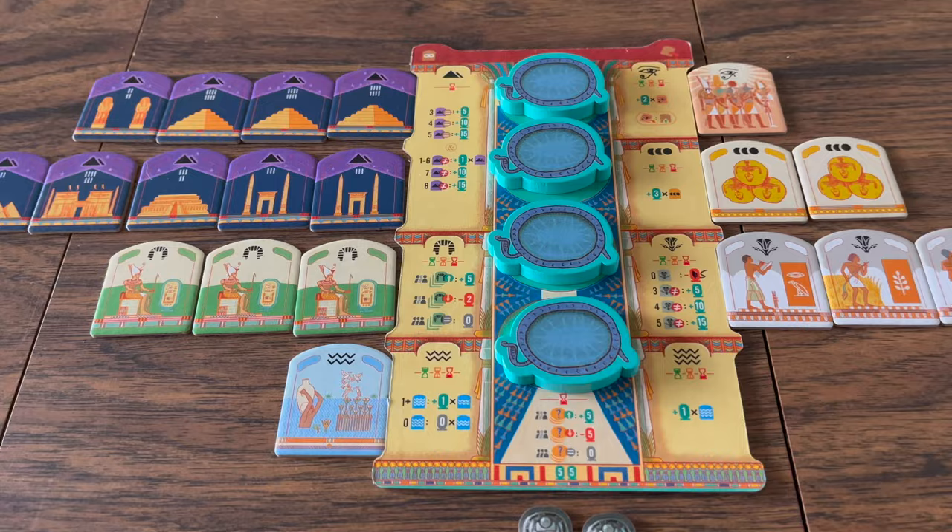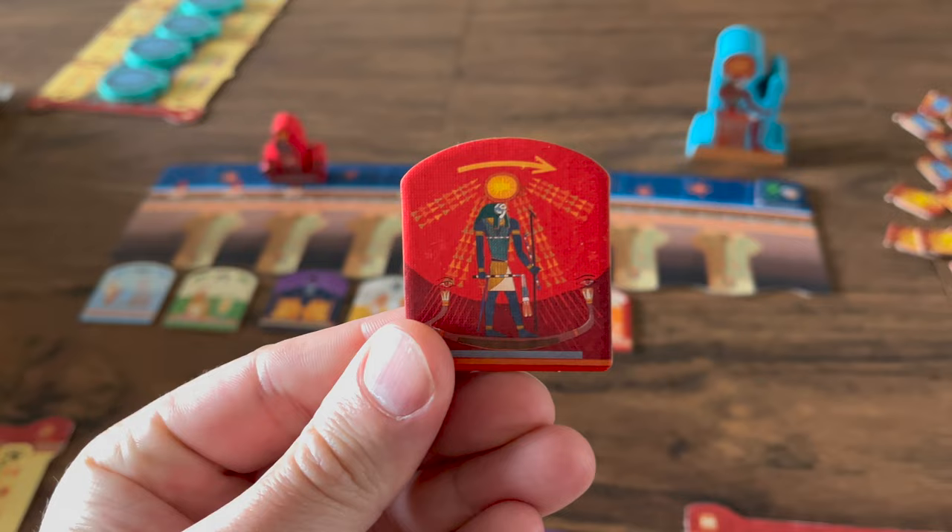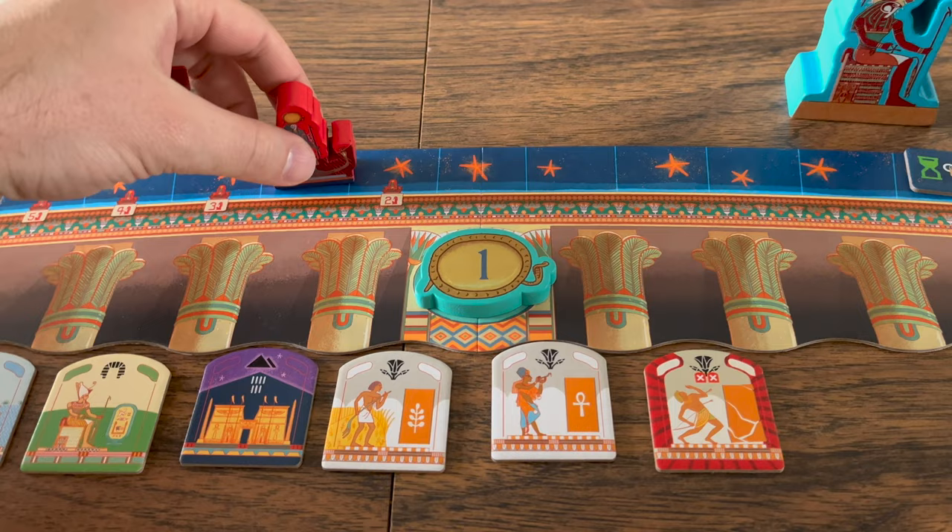Drought tiles will also cause you to discard flood tiles before the Nile tiles. These disaster effects are performed on the player who wins the tile in an auction. The last tile type is the RAW tile — these tiles will trigger an auction and will advance the sunboat one space along the RAW track.